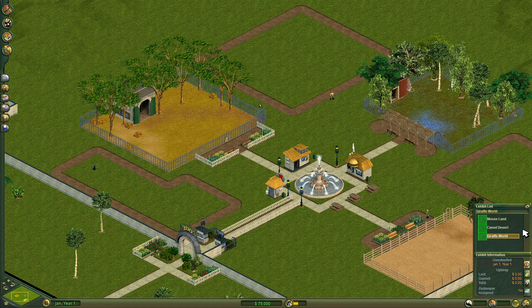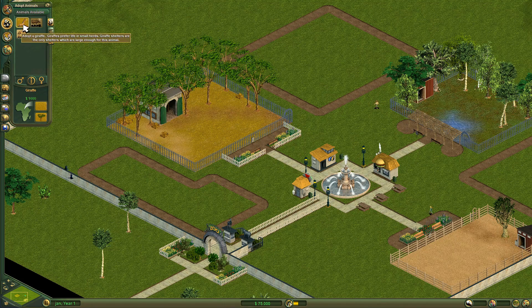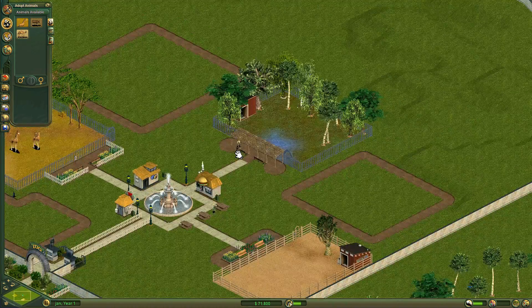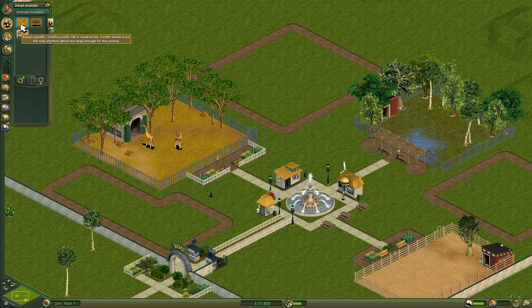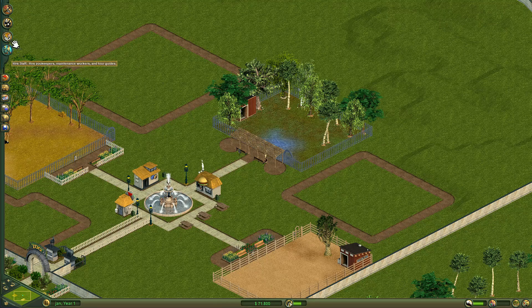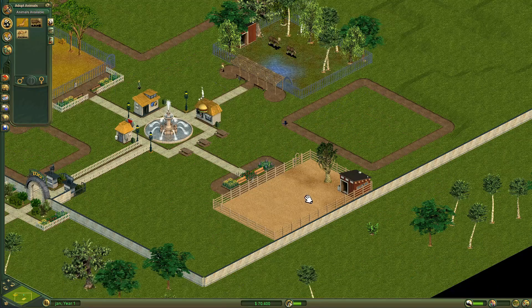This is called Giraffe World, so I have to put a giraffe in here. Let's do a male and a female. That's a nice sound — I never knew that giraffes sounded like that. This is already much easier than Planet Zoo; the animal market back then was much better. This is called Moose Land, so let's throw a female and a male in there as well.